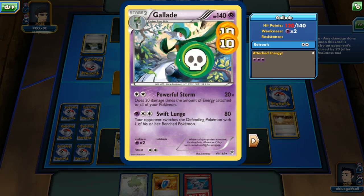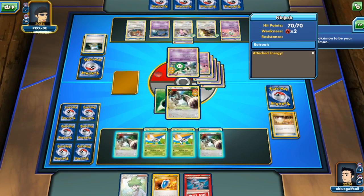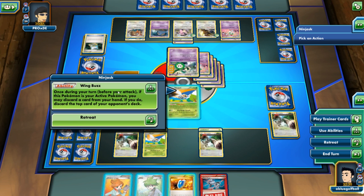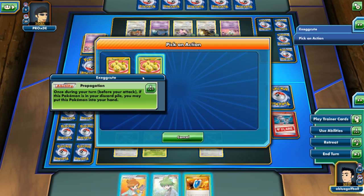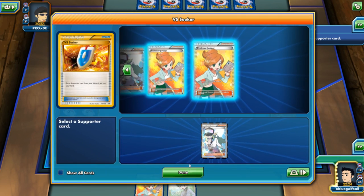We see my opponent going for 80 — a Swift Lunge hitting us for 80. We'll switch into this guy — my Bunnelby gets knocked out anyway. No need to play the Head Ringer. Let's just discard that and use the ability. Let's retreat and Wing Buzz again, then go for the N.